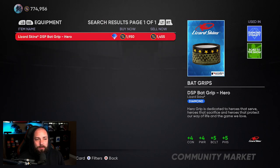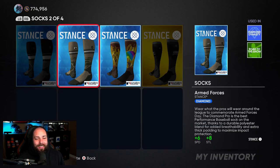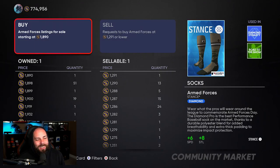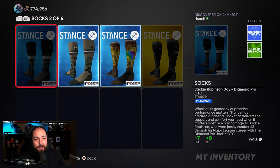We also had the socks — I was big on the tatty socks too. You could have got those for a thousand; they're at 1,967 now. I didn't go in as hard on the socks — I only bought about 20. But that still means we made around 20,000 stubs. So combined, we made about 100,000 stubs just because of that Armed Forces pack.